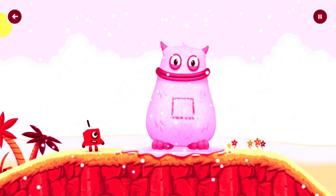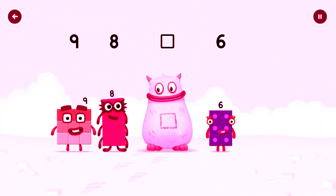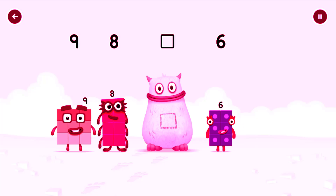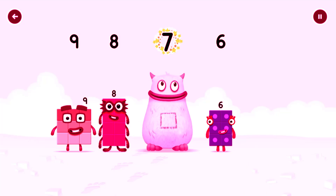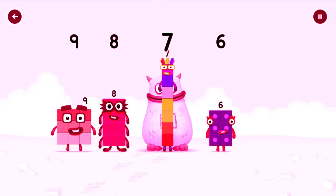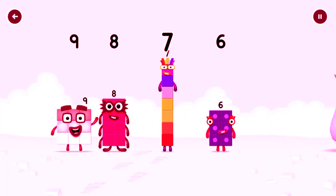Yum, yum, I'm Big Tom. Find the missing number to reveal who's inside Big Tom's tum. Nine, eight, yum, six. Yum, yum, who's in my tum? Seven. Correct! Seven was in my tum, yum yum, well done. Nine, eight, seven, six.